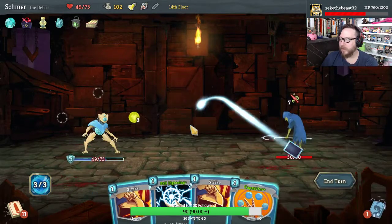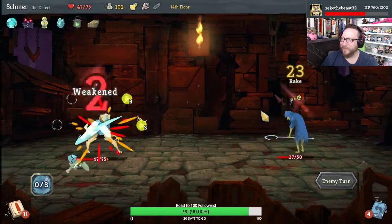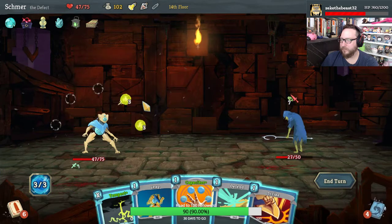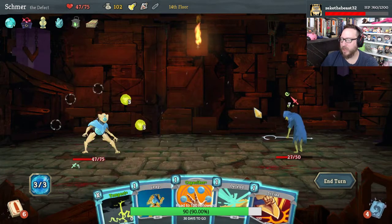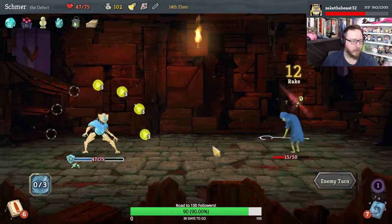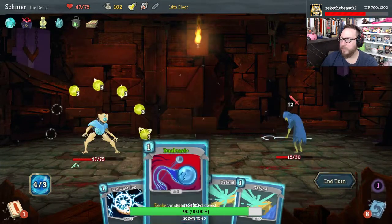Play the block — don't be a fool, play the block. So this would do eight and then fifteen, which is not quite enough. I think I'm gonna Leap, Capacitor, Tempest. Zap is awesome and you're dead.